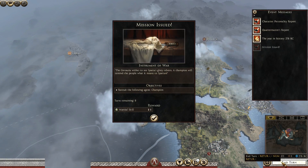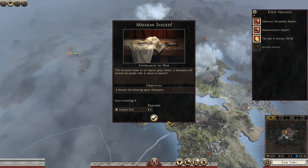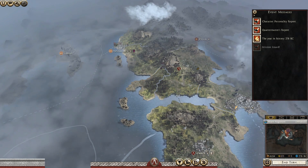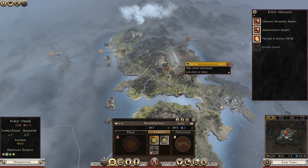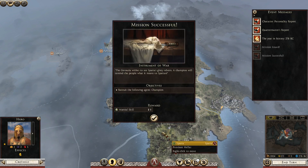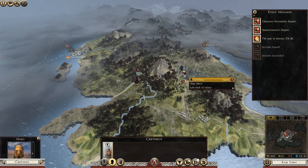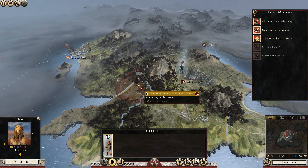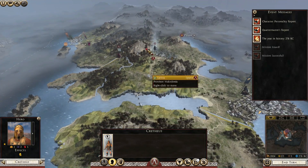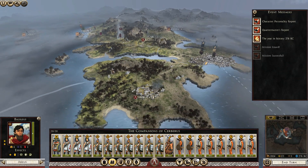Let's end the turn and move towards Apollonia to smash the Epirot lords here. A new mission has been issued — we need to recruit a champion. Let's do that; we have money for it. We're not earning that much, but we're going to recruit the champion. They don't seem to cost anything in upkeep — that's good. We could potentially send them into the army to train the troops, which I think is what they'll do. Not this turn though — we need to wait because they cannot move yet.